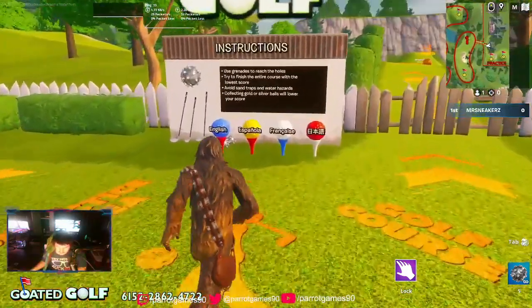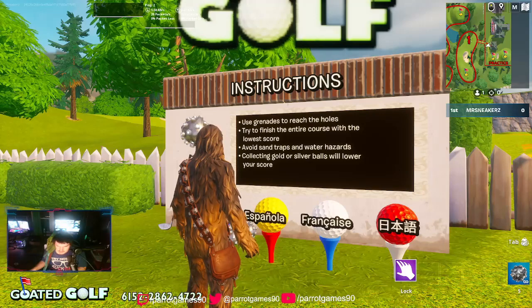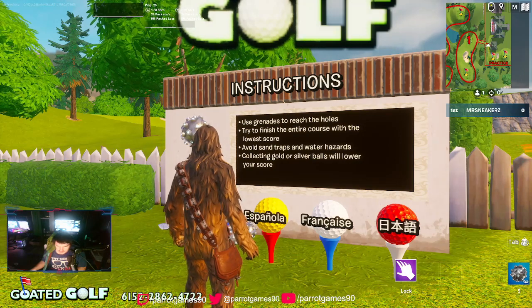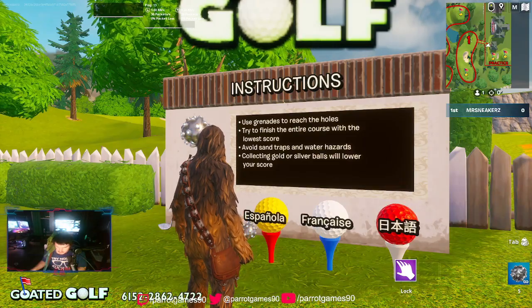Turn off music — we don't need no music. So, instructions: try grenades to reach the holes, try to finish the entire course with the lowest score, avoid sand traps and water hazards.